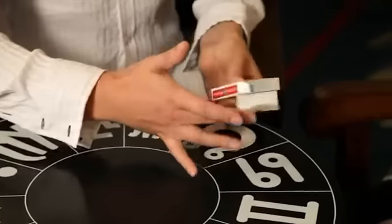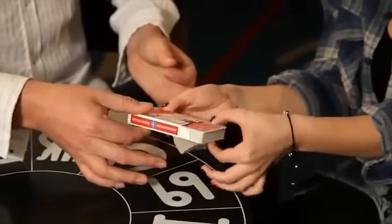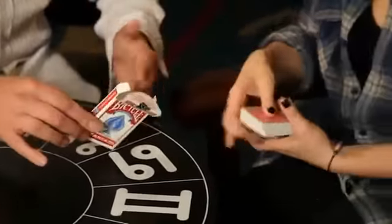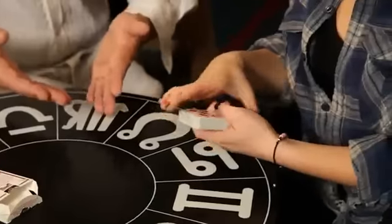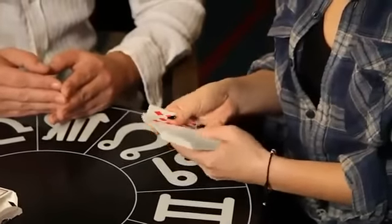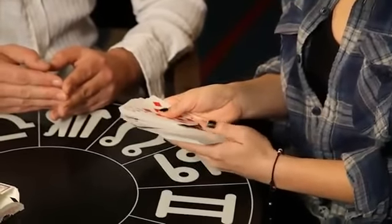Okay. If you want to take the pack yourself and take them out of the box — you can see there's nothing else inside the box. Turn them face up a moment and have a quick look, make sure it's a regular deck. Yeah? Okay, now turn them back face down as if you're going to deal from these cards.